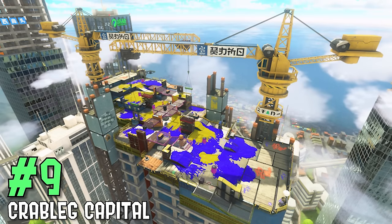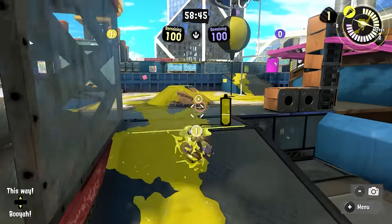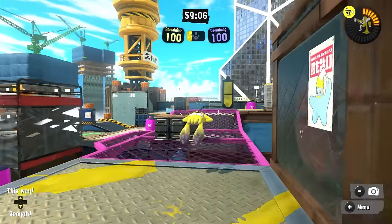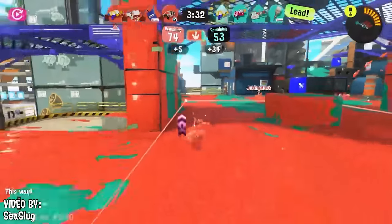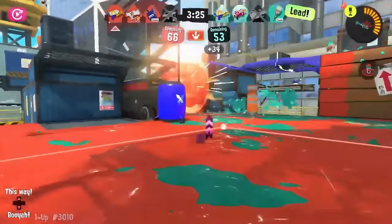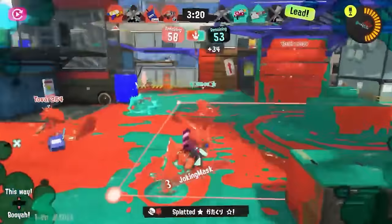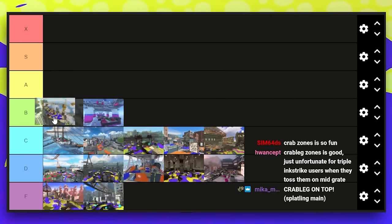Next up is Crab Leg Rig. It's a lot better than ShipShape when talking about all modes, but for zones only, unfortunately this is not the layout that lets it shine. It really needs a way to back up on the right side and middle, and you can only go back on the left side over grates. It makes up for it a little with an absolutely giant mid with many locations that favor a lot of range values, an interesting gimmick with the grates, and the zone is fairly decent. Add a few more ways to go forward and back, and this skyrockets up the list.